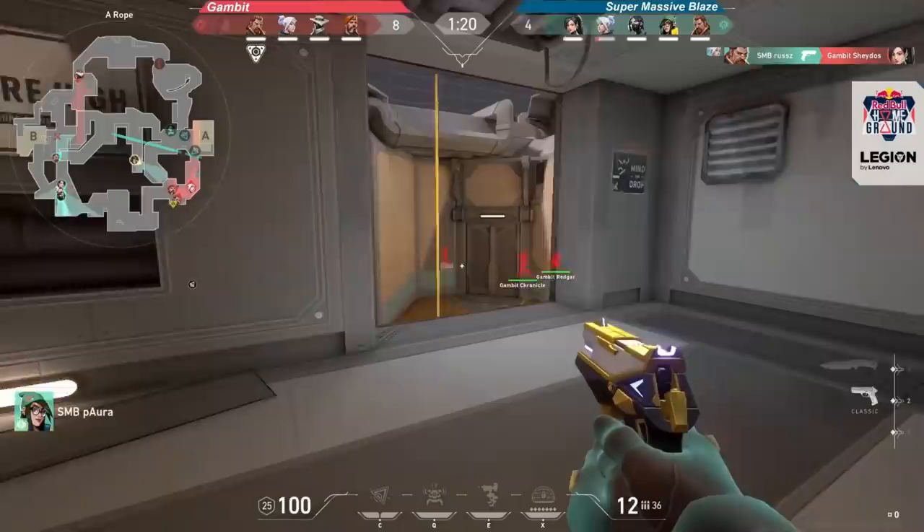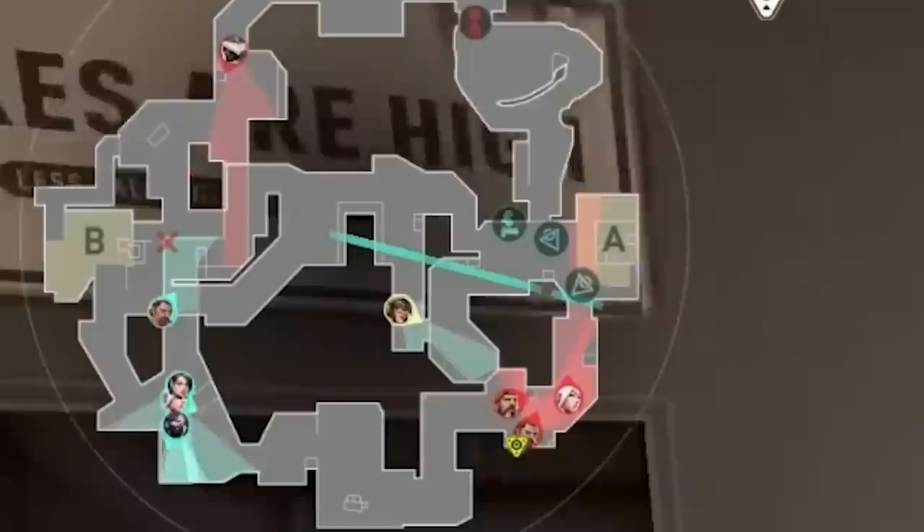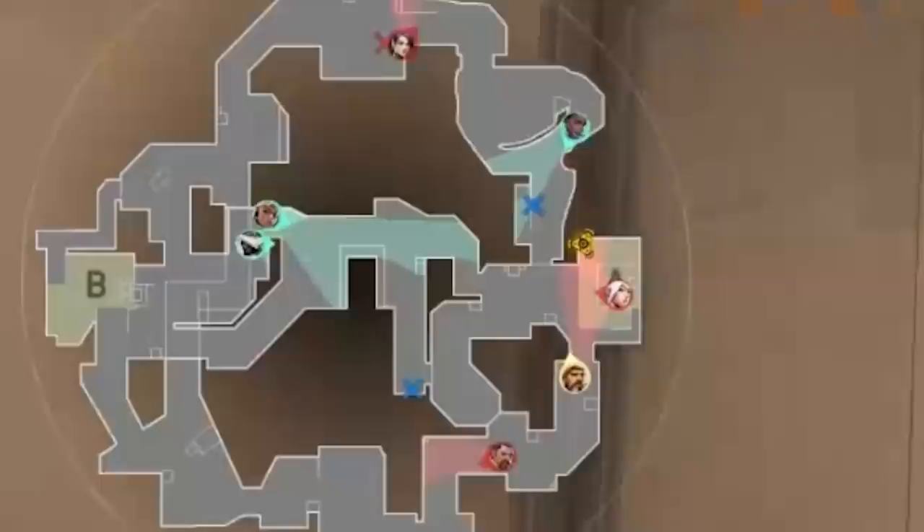Positioning is always the hardest thing to figure out on a new map, but after watching these matches it's pretty clear what works on Fracture. Almost every single attack round featured some sort of split, with usually four players on one side of the zipline and one player lurking elsewhere. The four players would pressure one of the sites, forcing noisy rotations and allowing the lurker to find either easy kills or deep positional advantage.